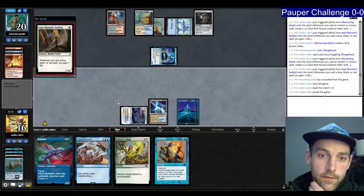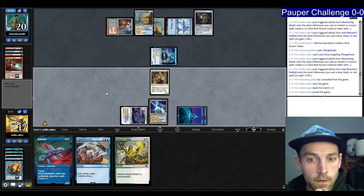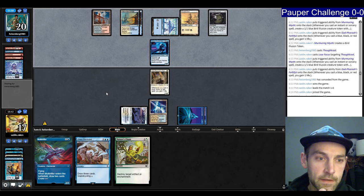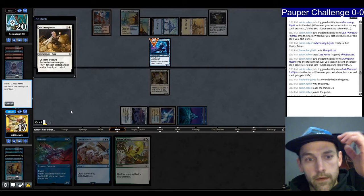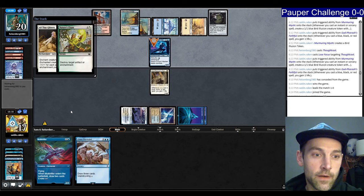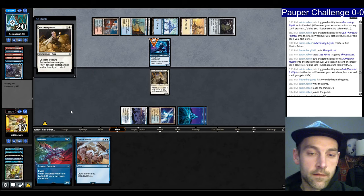Let's just pass and do it on their end step in case they have Metallic Rebuke available. Counter — that resolved. They play Thoughtcast. I'm holding open Nature's Chant. I'm feeling good. They have Glitters — we're going to try Nature's Chant. I really hope they don't have Metallic Rebuke in hand as well. They do. At least their creature will be tapped — no, it won't because they can tap the Springleaf Drum. Unbelievable. They're going to get in for 10. Take 10.